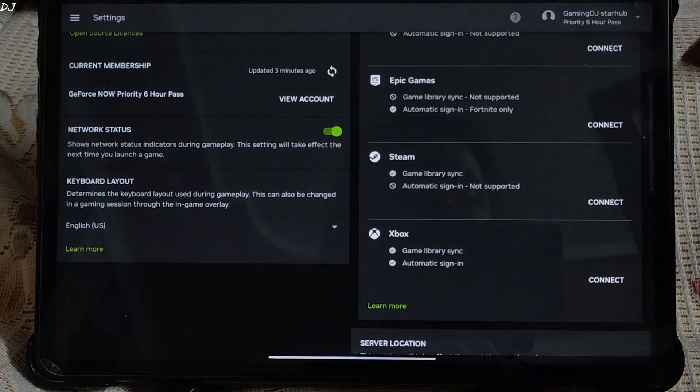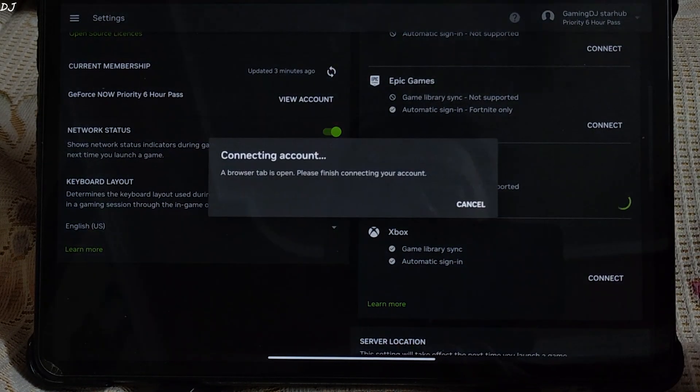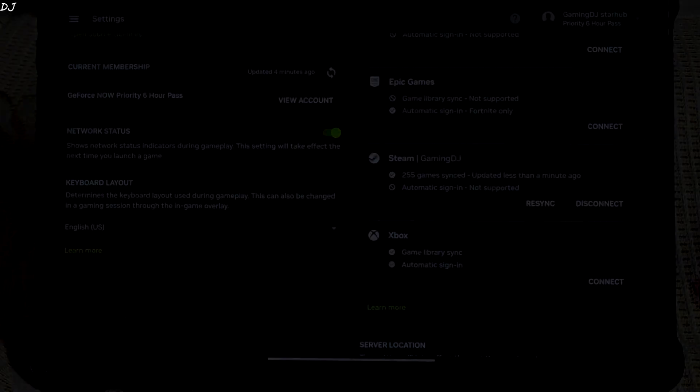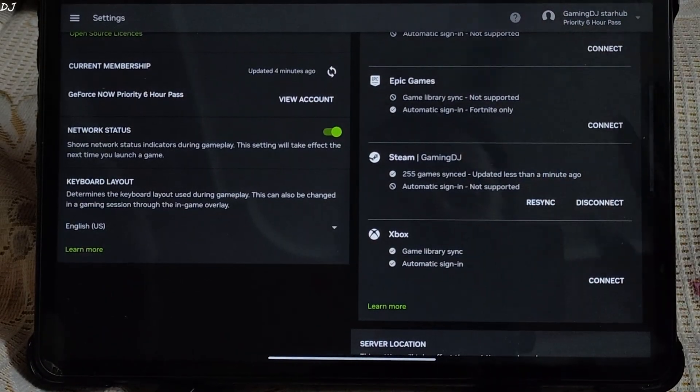I'll connect my Steam account to GeForce Now Starhub — my games should automatically show up. Tap on Connect. I'll scan the QR code using Steam's Android application to sign into my Steam account. Account has been linked — 255 games synced.